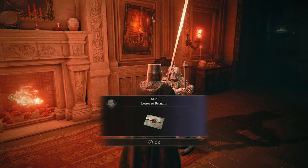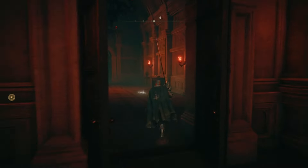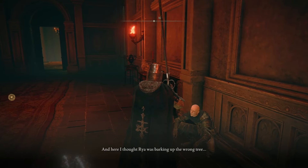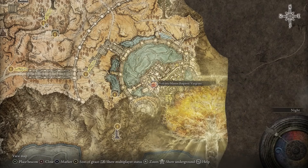Eventually, after the second letter is complete, you'll receive an item from Bernahl — the Letter to Bernahl. After receiving the letter from Bernahl, rest at the Site of Grace and walk up to Patches, who will also give you a letter.